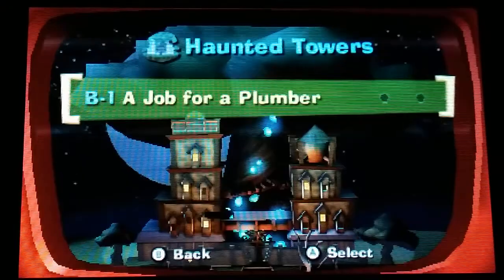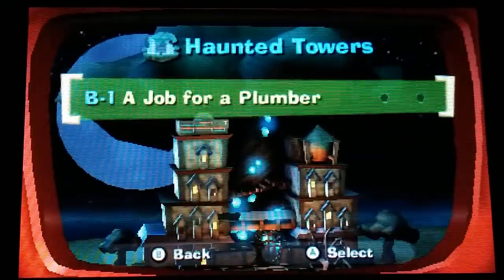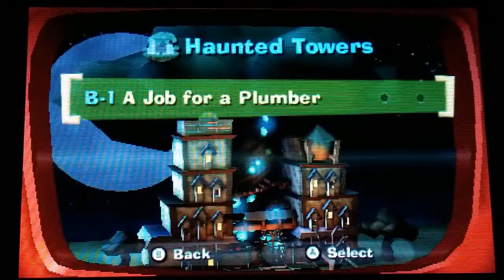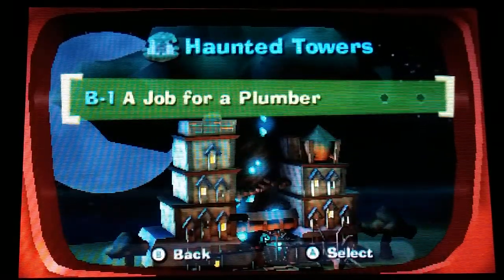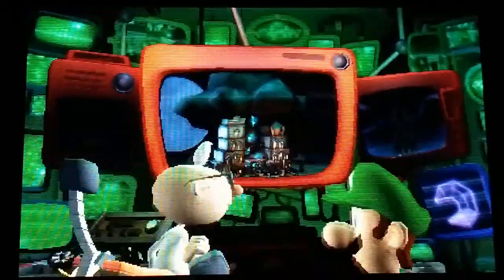On the bottom screen it says the tower's machinery isn't active. I'm guessing the ghosts broke it already. We need to get the hydro generator running before we can search for the next Dark Moon piece. So let's go ahead and get started here.